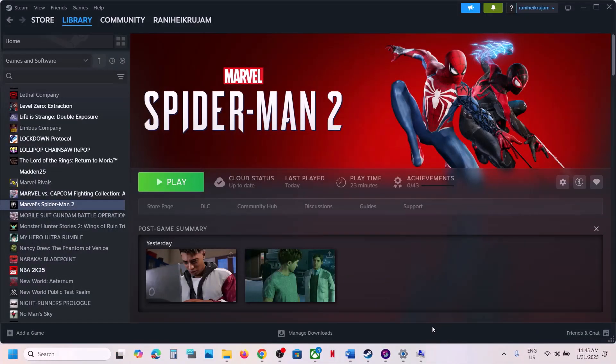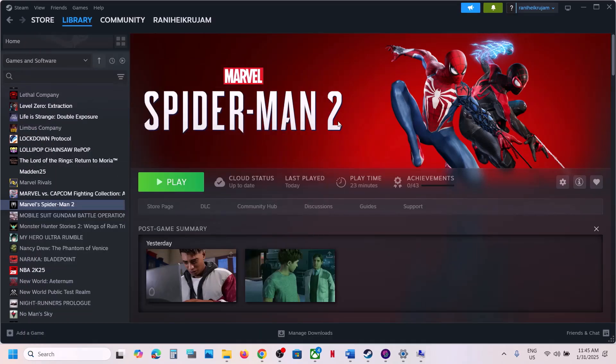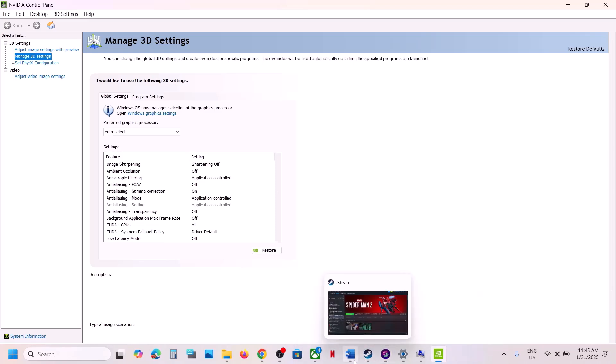The next step is to select Debug Mode in the NVIDIA Control Panel. Launch NVIDIA Control Panel, go to the Help option, and select Debug Mode. Then launch the game and check.